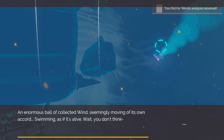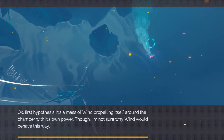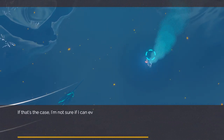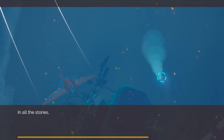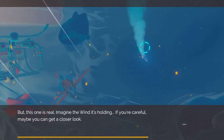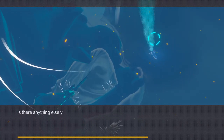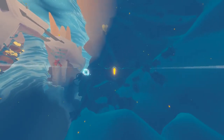An enormous ball of collected wind, seemingly moving of its own accord, swimming as if it's alive. Hypothesis one: it's a mass of wind propelling itself around the chamber with its own power — though I'm not sure why wind would behave this way. Or hypothesis number two: we've stumbled across something big — something of legend. If that's the case, I'm not sure I can even begin to explain the significance. Demigods were, or are, extremely dangerous creatures. In all of the stories, they're the reason the inverse died. But this one is real. Imagine the wind it's holding. If you're careful, maybe you can get a closer look — I tried swimming near the demigod myself but was repelled. It's too blindingly incandescent. Perhaps if you could just find an opening.